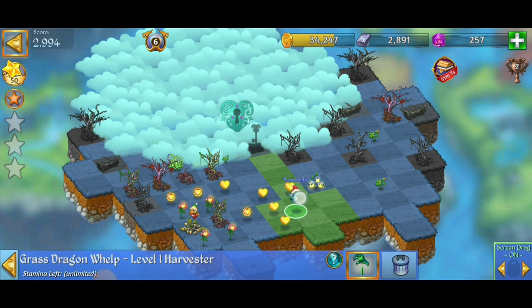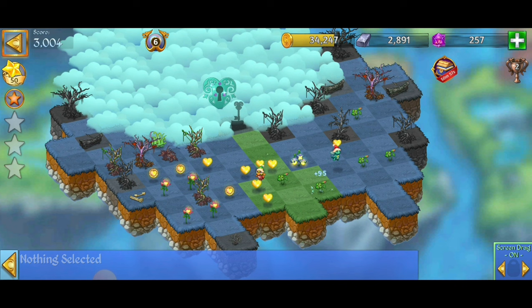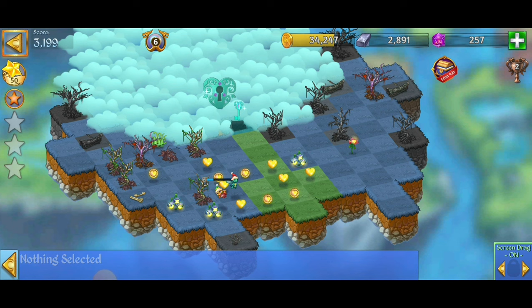Harvesting the blue life flower, scattering that, merging those bones — five merge with the sprouts, five merge with the pink life flowers. We want to harvest these blues as quick as possible. Five merge with the essence, keeping that harvest going. We line up another combo and get it — beautiful!